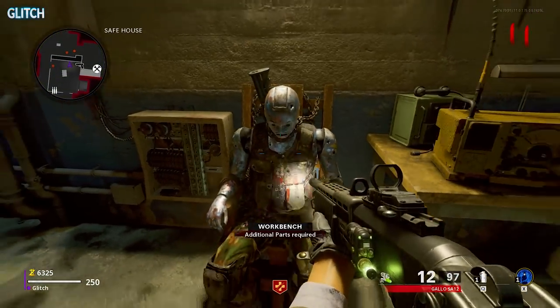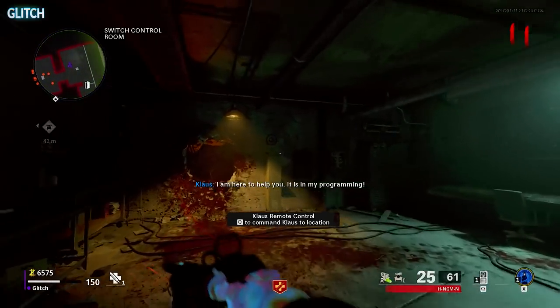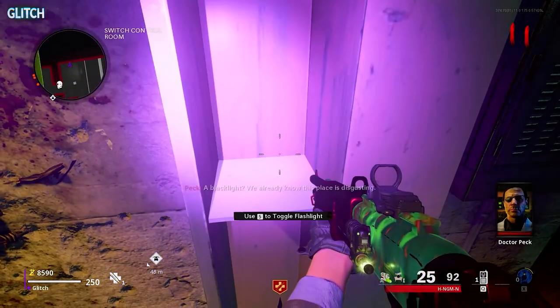Klaus will then stand up and you should be able to use a remote control to command him. Next, come over to this locker in the Switch Control Room and command Klaus in front of it so he punches the locker open.